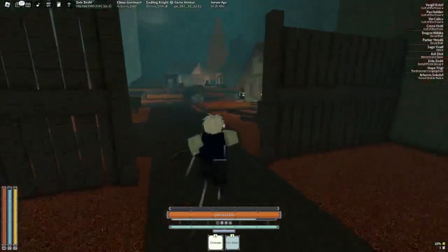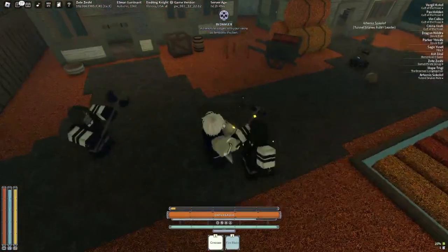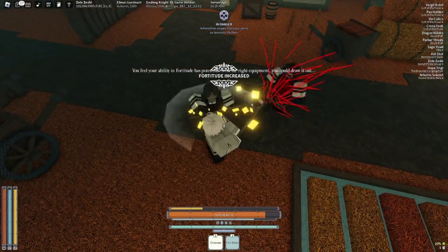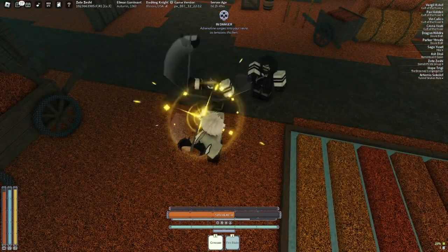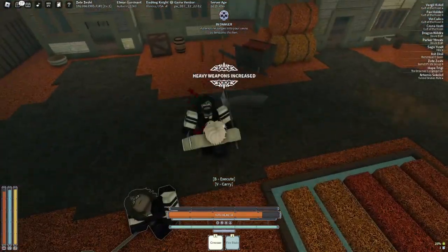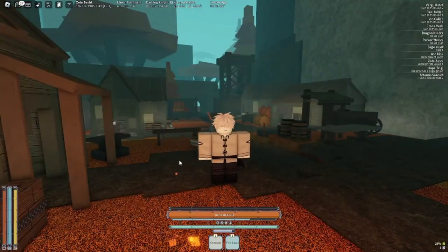The only NPCs that spawn here are bandit captains. These are really intimidating NPCs - you'll probably want to bring a friend because these guys will parry and feint. A feint is basically when they pretend to swing. These guys are hard to fight, so bring a friend and this game will be a lot easier.